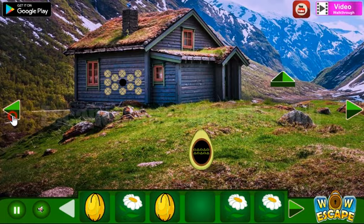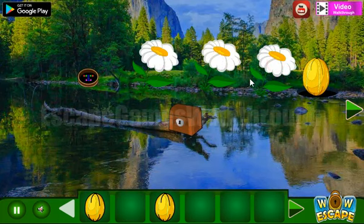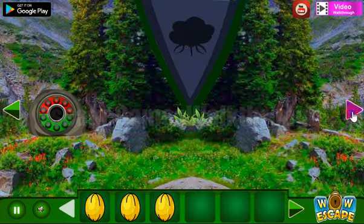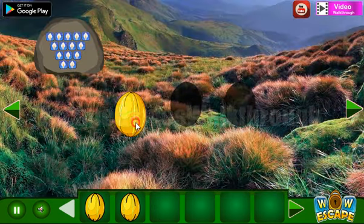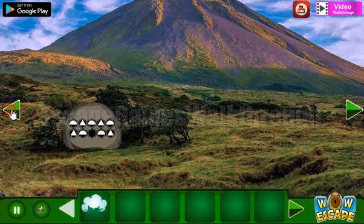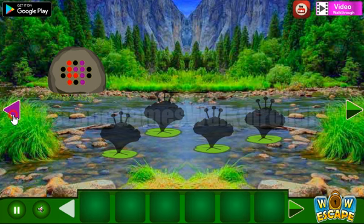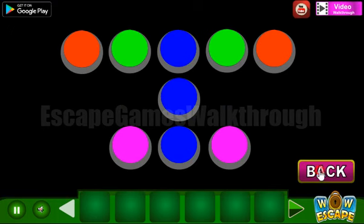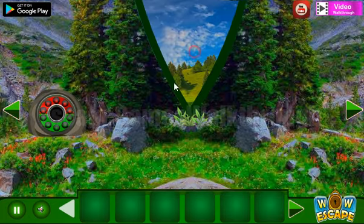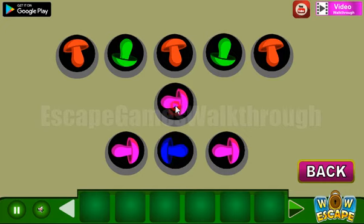We also have three flowers, so let's put them here to get one more seed. Now we have three seeds, and here's the place to put them. We can get the cotton flower to go to the second part of this mountain valley. Before going there, let's look at this hint — we can see colored circles. Let's use them here on these mushrooms: green here and there, pink, and the middle is for blue mushrooms.